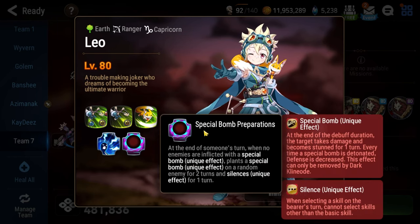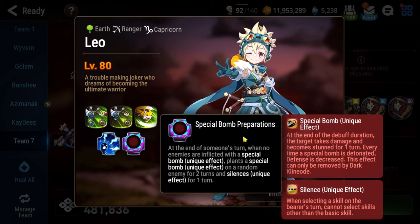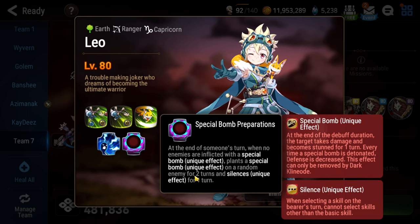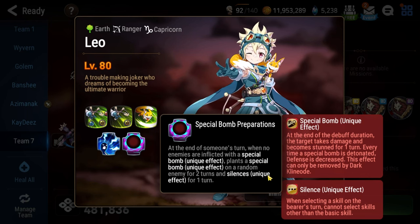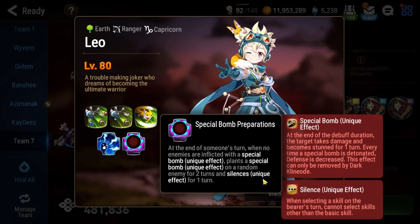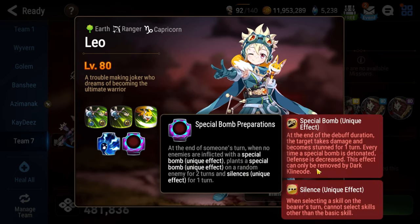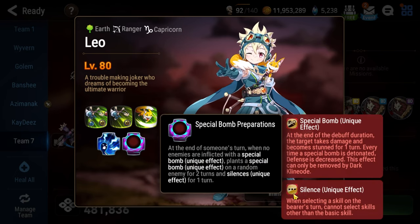The core mechanic of the floor is this passive here: Special Bomb Preparations. At the end of someone's turn, when no enemies are inflicted with a special bomb, it plants a special bomb on a random enemy with a two-turn timer, and silences them as well for one turn. Essentially, these are an undispellable bomb and an undispellable silence.